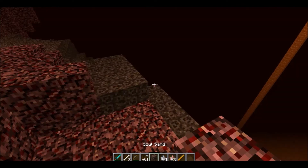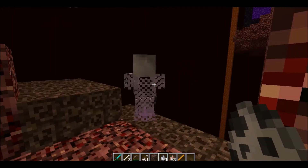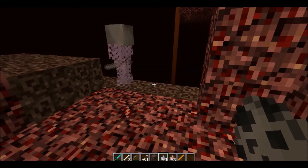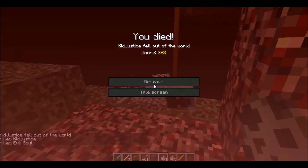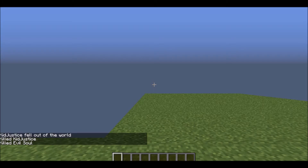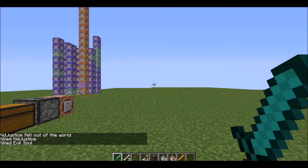Next, what we have here is an evil soul. He'll just charge you. He'll drop armor that will make you go faster, so that's pretty cool.